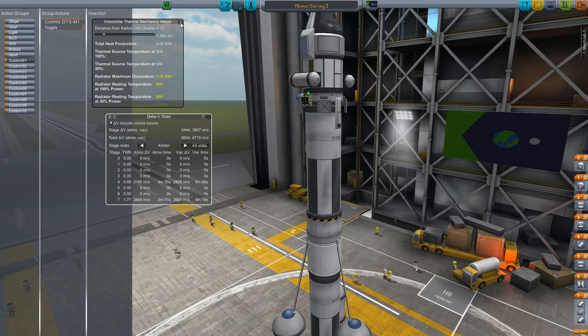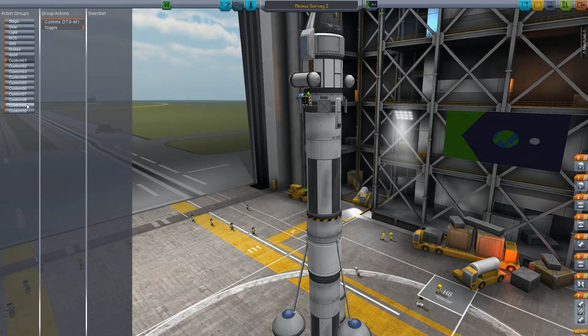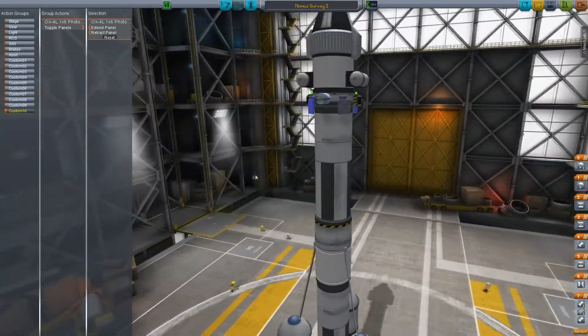I added our new kind of solar panels, which I actually need to go ahead and set up an action group for. Let's see thermal mechanic helper - I wonder if I'm going to need any radiation. Four kilowatts. I wonder how much thermal capacity this ship has. So our Delta-V should be sufficient as long as I don't screw things up. Let's go ahead and set our solar panels on an action group so that's nice and convenient.